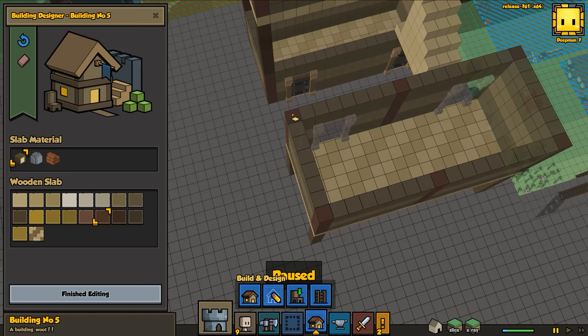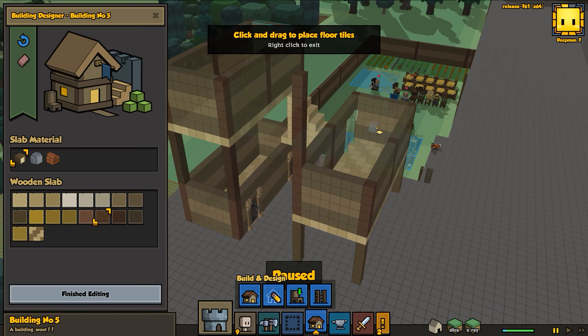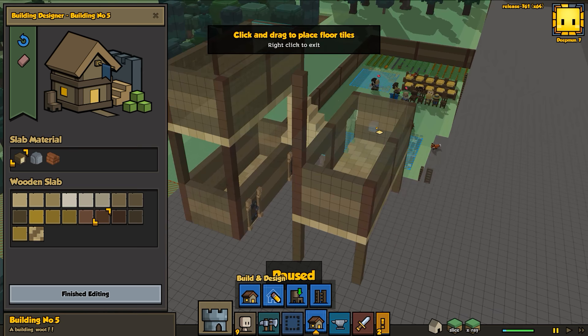Let's build the next level. Before we go any further let's get the next level built. I think it was Morocco Brown that we used for this - yeah that looks pretty close, we'll call it Morocco Brown. We're gonna go all the way up.